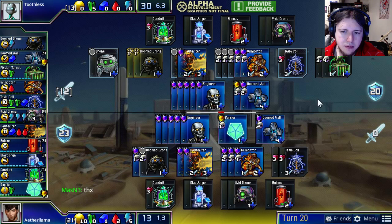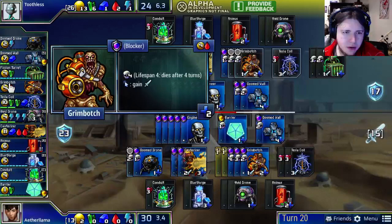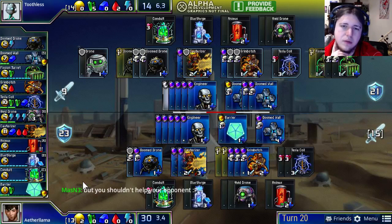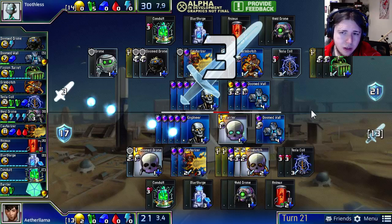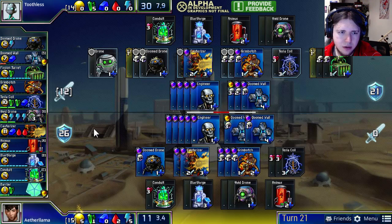Aether Llama is probably just not going to attack at all, because with these Grim Botches around he'd need to do 8 damage to actually kill anything, and he doesn't want to blow his Tesla Coils since it would disable a Cauterizer. He's just buying more Grim Botches and barriers — those are his last Grim Botches. So both players are now out of Grim Botches, almost out of Doom Drones and Doomed Walls, and both out of Cauterizers. In this situation, the Grim Botch is almost a strictly better unit than the Fission Turret — it's a little cheaper, lasts the same amount of time, and can block on its last turn.